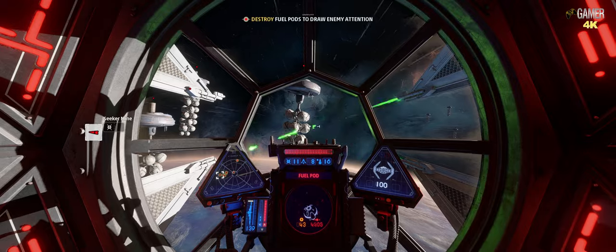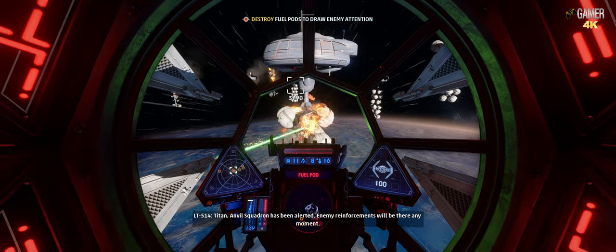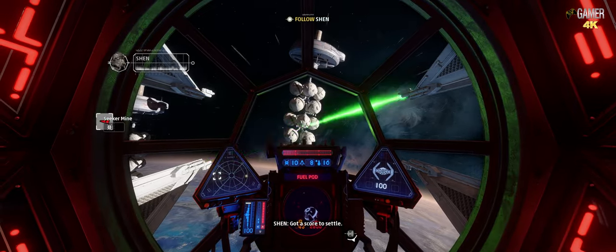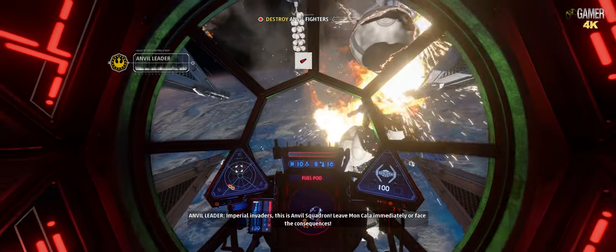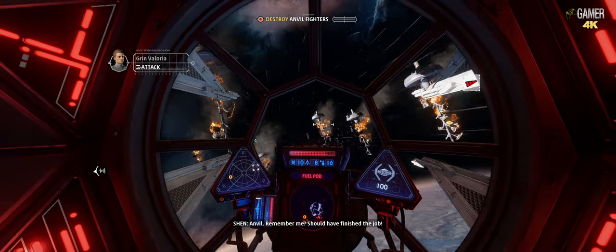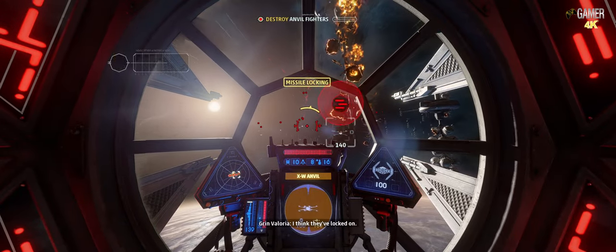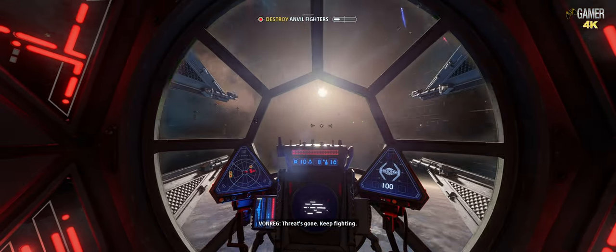What's going on? Titan, enemy spawn is incoming — reinforcements will be here any minute. Anvil, perfect. Permission to take point. Got a score to settle. Of course. Imperial invaders, this is Anvil Squadron. Leave Moncala immediately or face the consequences. Anvil, remember me? You should have finished the job. Protect the fuel. I think they've locked on. It's gone. Keep fighting.